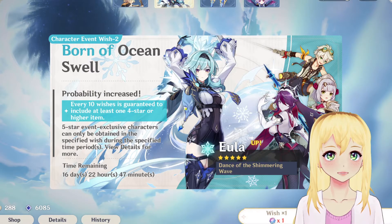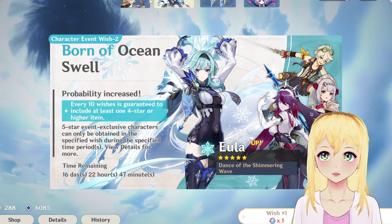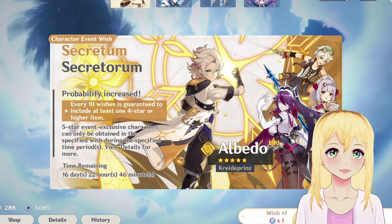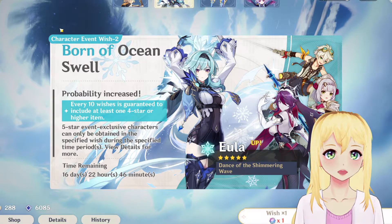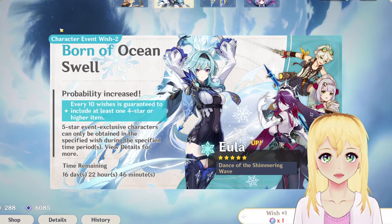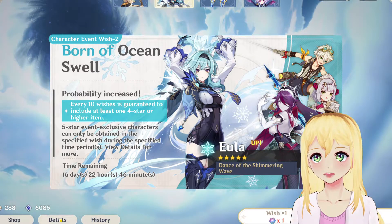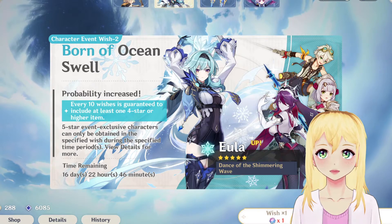They are exclusive, they are a separate list. So if you don't just want 4-stars and you want Eula or Albedo, here's how the 5-star system works. Your first 73 pulls have a 0.6% chance per pull — and it's not additive, it's a 0.6% chance for every single pull to get one of these 5-stars. On the Eula banner, you have a 50% chance to get Eula, and on the Albedo banner, you have a 50% chance to get Albedo.